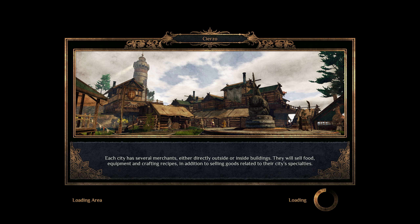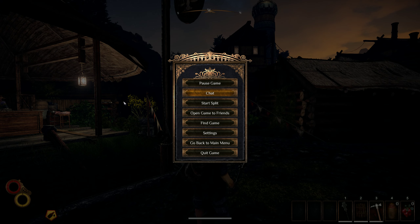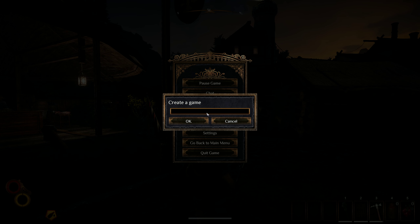If you're wanting to join someone else's server, both are going to be called the same server name — 'but cheek.' I'm going to start it off by making one, and then show what it looks like when we join. So you're gonna go here to open game to friends. Create game — 'but cheek' with an S — so that's what it's going to look like.